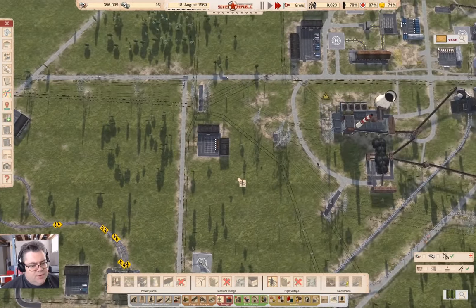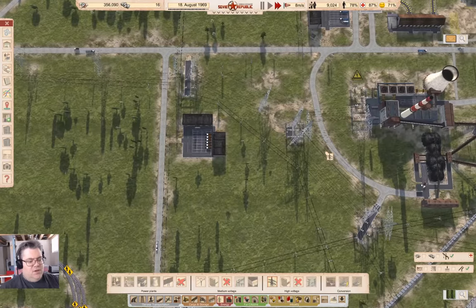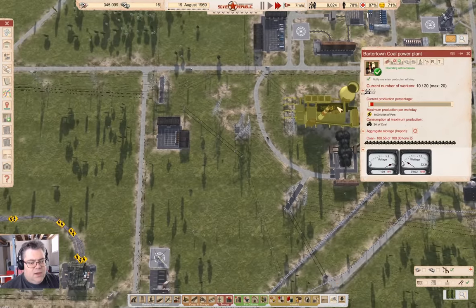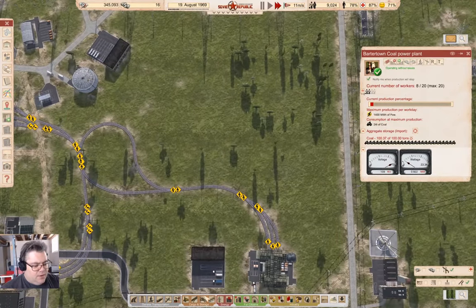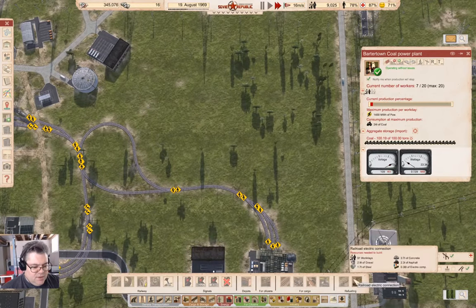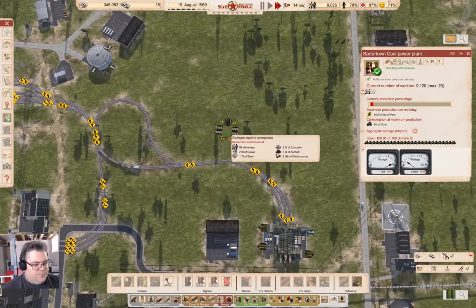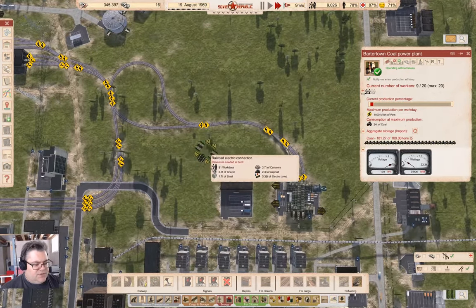I think it would make sense to put it up here. We could run the trains directly off the power plant here. Yeah, we could. Okay, I think I'll do that. So that means I need to go into rail, and then electric supply. All we need to do is stick it somewhere and build a track that connects to it.